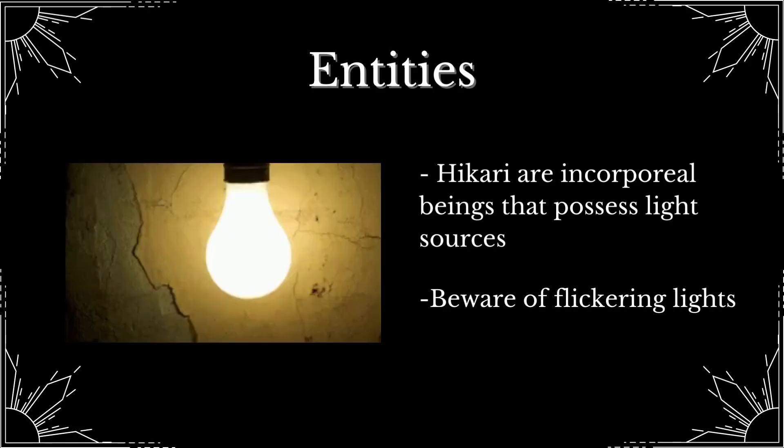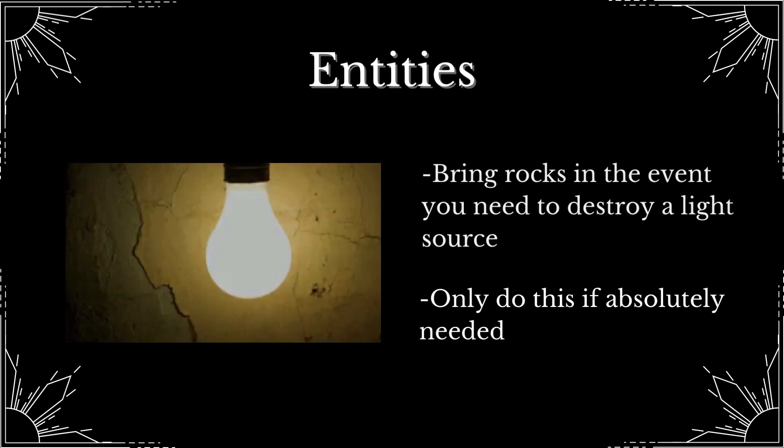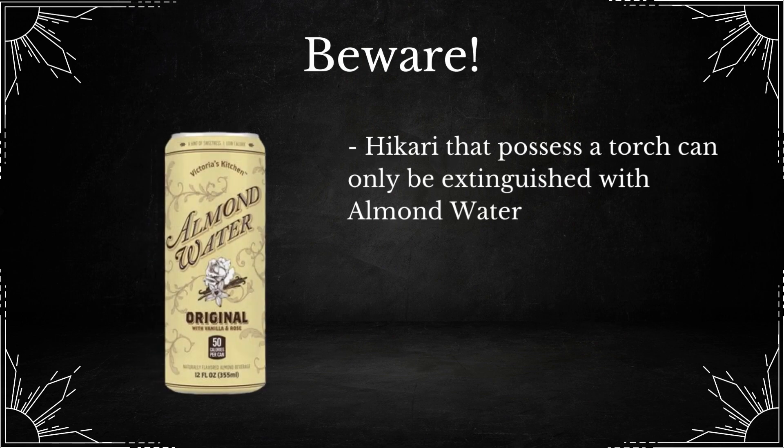The only known entities on this level are the Hikari. They are incorporeal beings that possess light sources and use them to kill people that approach. Thus, it is wise to bring some rocks into the level in case you need to destroy a light source. But remember, only do this if it's absolutely necessary. In addition, Hikaris that possess a torch can only be removed if the flames are extinguished with almond water.